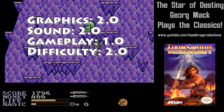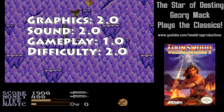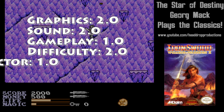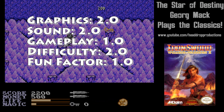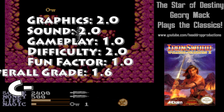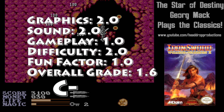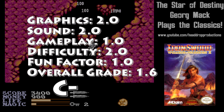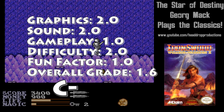Difficulty gets a 2.0 — the game is easy once you figure out where everything is, but you need a lot of lives. Fun Factor gets a 1.0 — it's not a fun game, and I spent way too much time on it. Overall, Iron Sword, Wizards and Warriors 2 earns a 1.6 and gets a C-. Probably about the same as its predecessor, but that means a worse game as the 80s near a close.